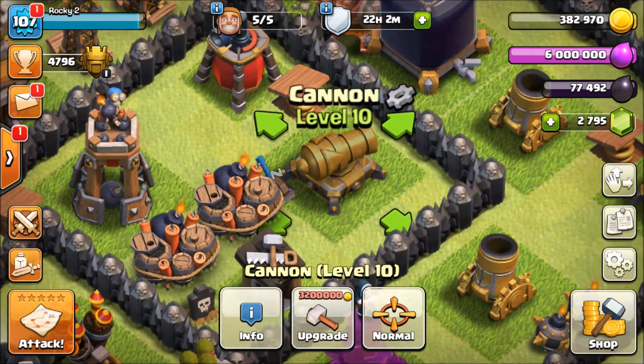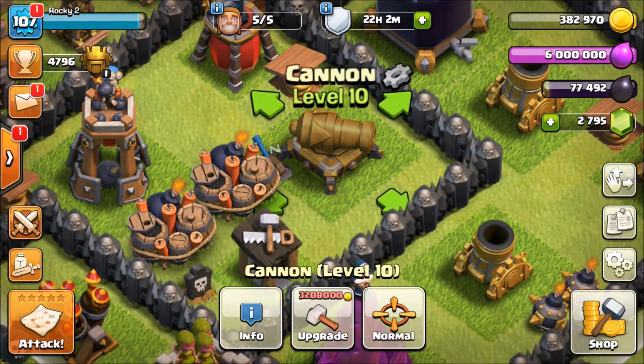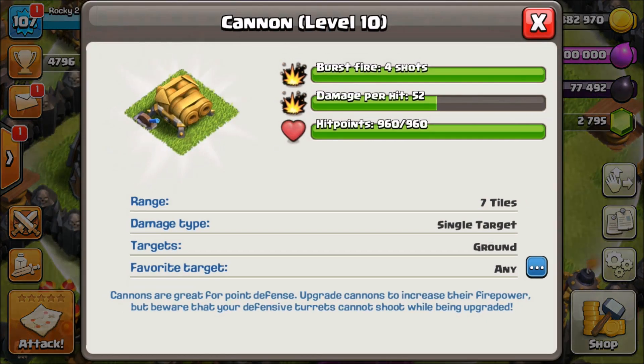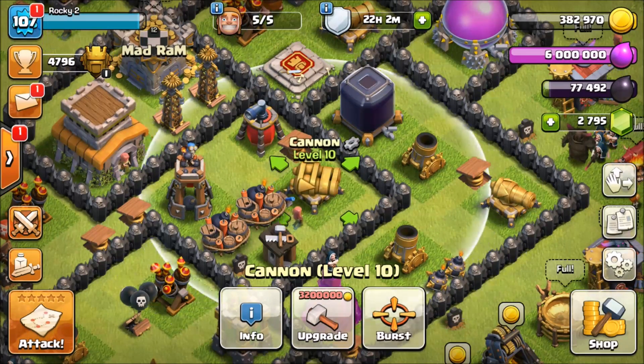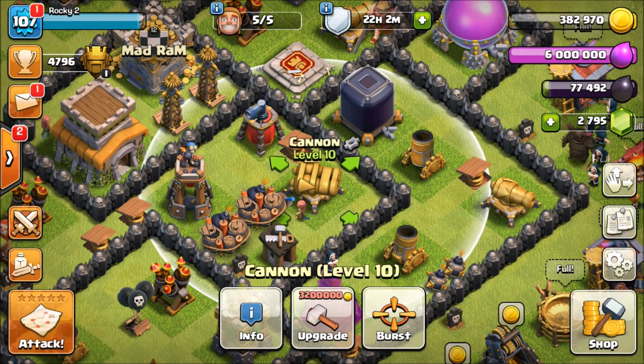Speaking of gear up, we have a level 10 cannon on our Town Hall 8 geared up, and we can switch it back and forth from normal and burst. In burst mode it does four shots at 52 damage per hit on single target; normal mode does 65 damage per hit but only one shot, though it gets a slight range nerf. We're going to keep it on burst.